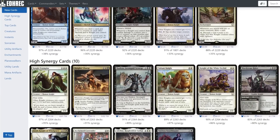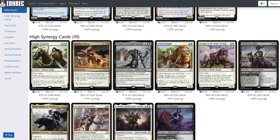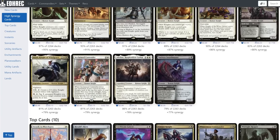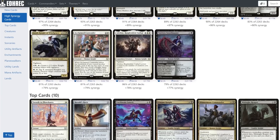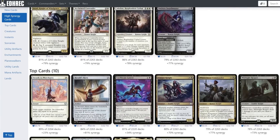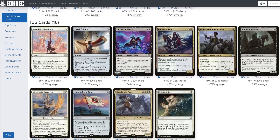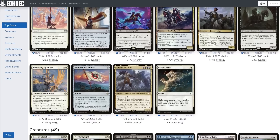Siddhar Jabari is easily the most popular new pre-con commander from the March of the Machine lineup, already sporting more than 2,200 decks in the EDHREC database. The EDHREC page shows us a great deal of excellent knights from the pre-con and a splash of other neat helper cards that players are already using to take full advantage of Siddhar's abilities.